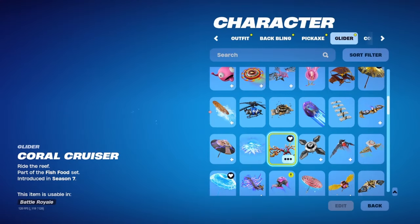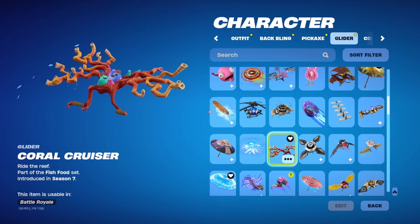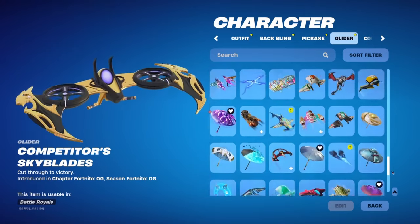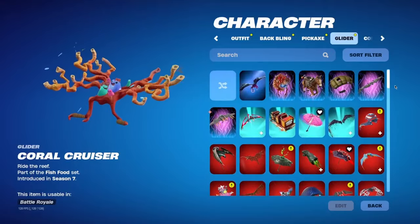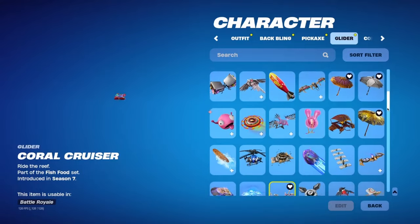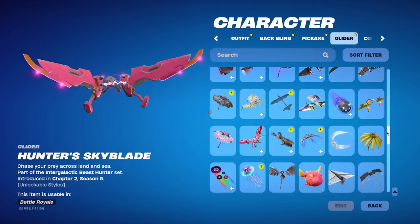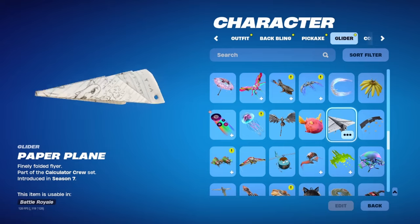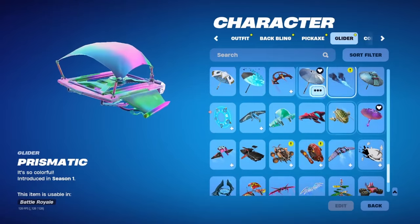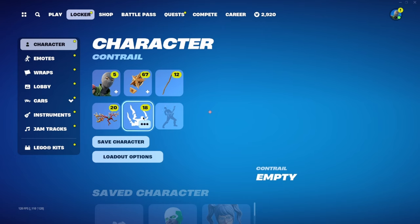Going to gliders — I use two gliders and every once in a while a wind glider. Coral Cruiser is the best glider in the whole world — yes it gets annoying sometimes, but it's the best. Buy it if you don't have it. Otherwise I'll use random ones — like pink when I'm using a pink skin. Wind gliders are pretty sweet — this is one of my favorites. Holographic matches a Breakpoint skin. The paper airplane is my main because it's so quiet and sleek.